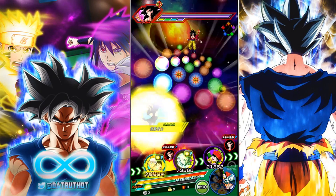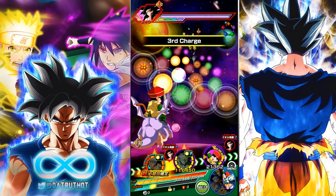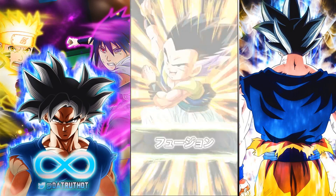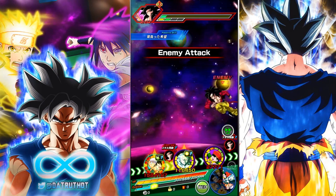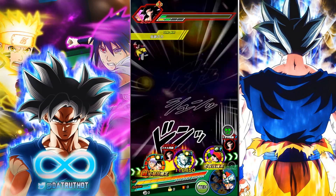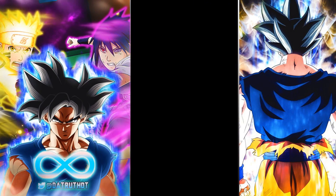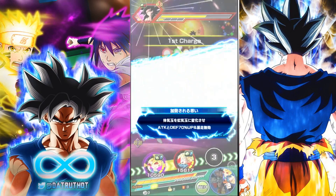Obviously it's not going to be as strong as the full power hybrid saiyan team, but this is the kind of thing I really like Akatsuki doing — releasing these free-to-play type units so you can experiment with teams. It helps free-to-play players a lot. For example, the Universal Survival Arc team has approximately 75 free-to-play units, so it's very easy even as a free-to-play player to build that team. If you get lucky and pull Jiren, you have plenty of solid free-to-play options.